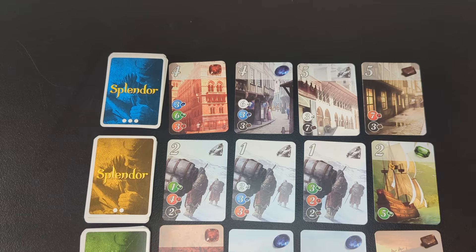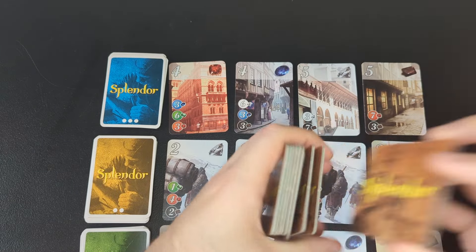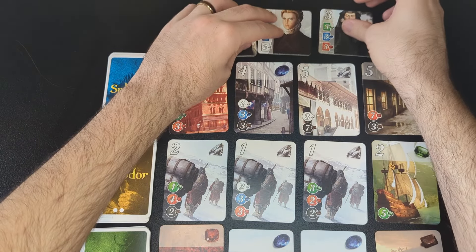The last thing to set up are these tiles called nobles. Randomly pull out one per player plus one extra, and leave the rest in the box. So for a two-player game, you'd set out three nobles, and now you're ready to play.